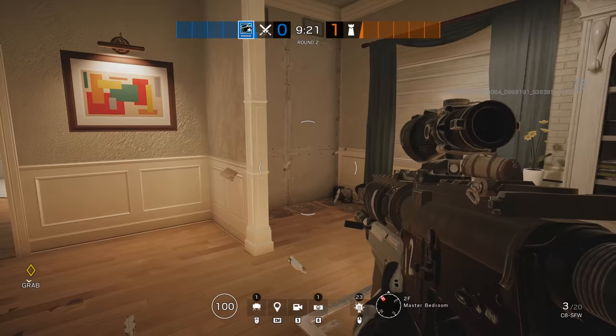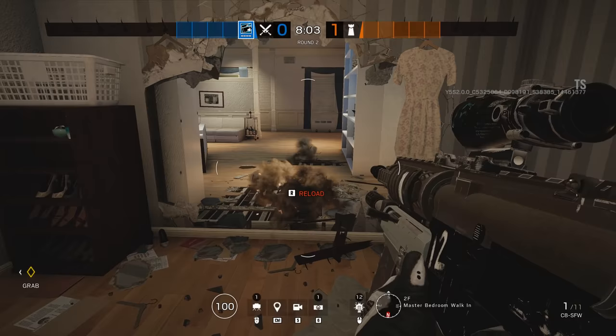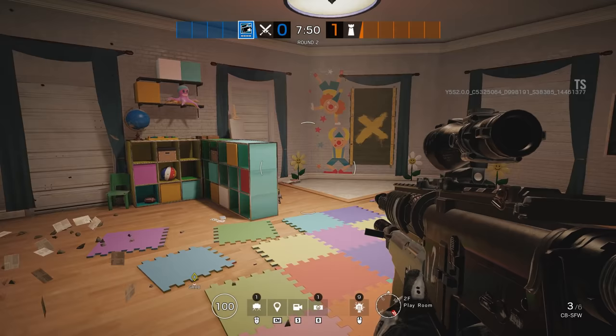But some walls have also been turned soft. The master bedroom now has two soft-walled sections leading outside, one in the north and one in the south, and the walk-in and car room also have brand new sections of breachable wall that connect to the new part of the building and offer some great rotation opportunities.